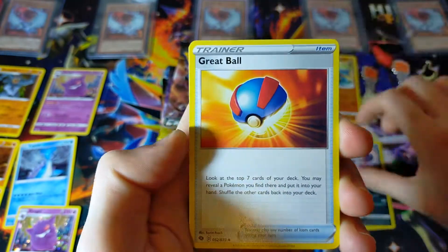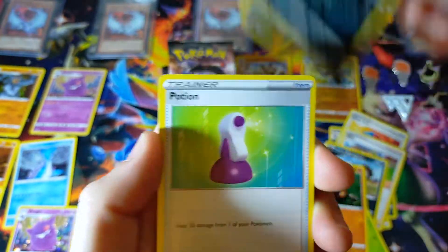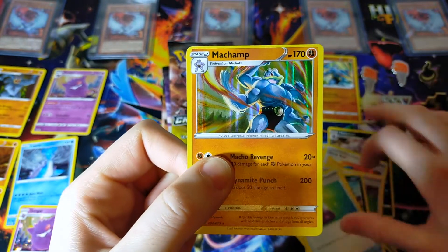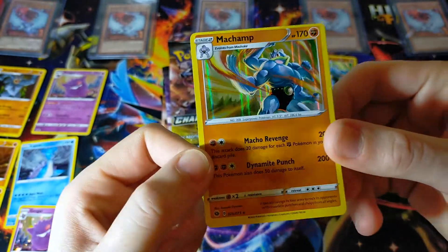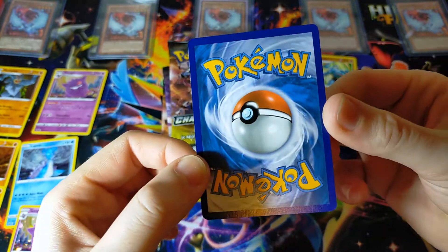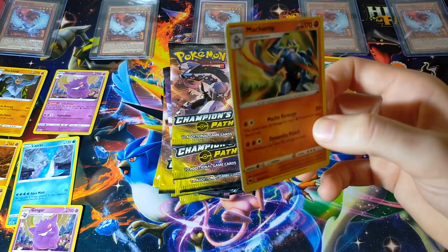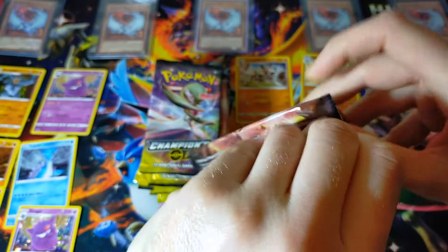Lightning Energy, Malamar, Appletun, Milo, Zigzagoon, Rolycoly, Trubbish, Potion, Purloin, and a very very miscut Machamp. That's kind of cool for misprint collectors out there. Let me know below what you guys think of misprints like this. The back looks perfectly fine but the front is very misprint as you can tell. That one is actually getting a sleeve because it's kind of unique — I'll take a misprint Machamp.